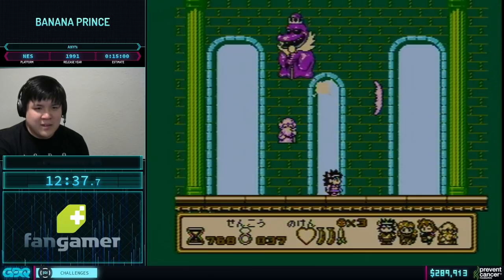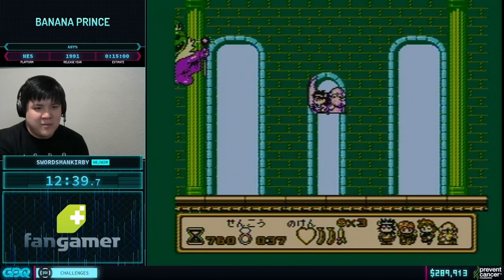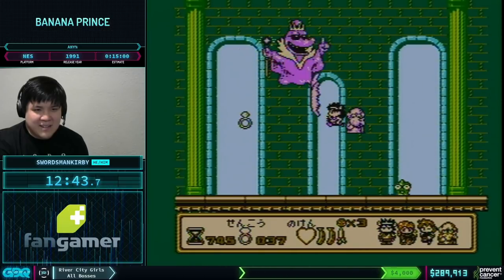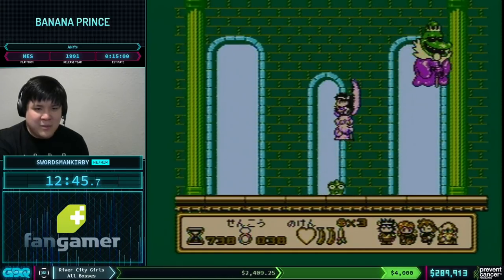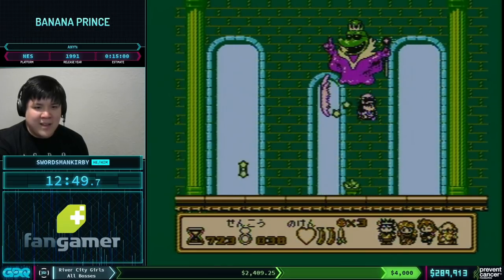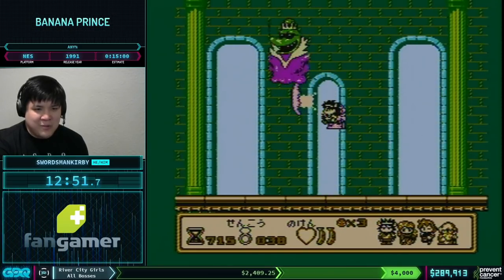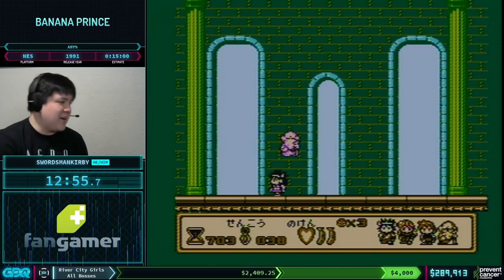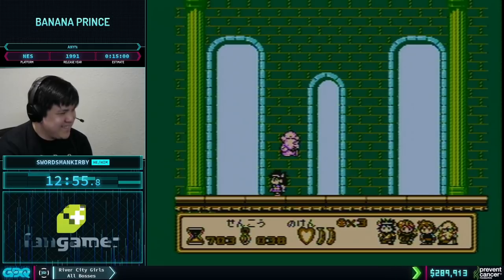Time should be coming up soon — he's a real bullet sponge. The projectile helps because it moves upwards as you fire it, so otherwise your normal jump slash wouldn't reach.